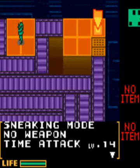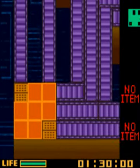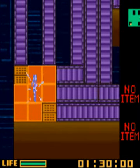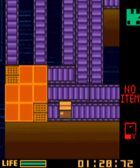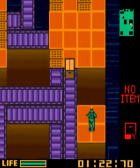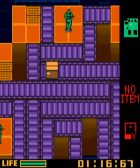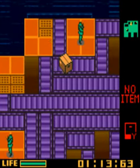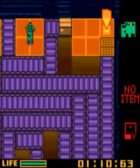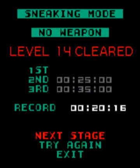Sneaking mode, no weapon, time attack level 14. Time limit 1 minute 30. The strategy for this one is identical to the one I used in practice as well, but you have to be slightly more bold getting close to the enemies and move a lot more. Just keep moving wherever and whenever you can. Wait for this man to turn round and go - it's pretty easy if you know the right route. I had nearly five whole seconds faster. Level 14 cleared.